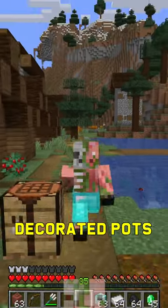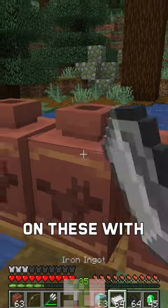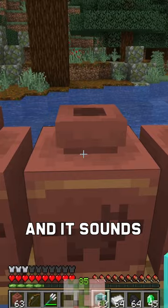We have some really big news for the decorated pot — these things officially have an inventory. You can click on them with items now and they'll actually put the items in there, as you can see, and it sounds amazing.